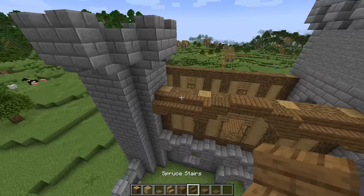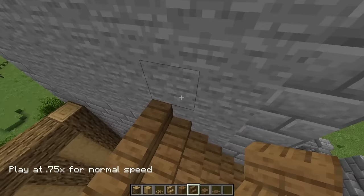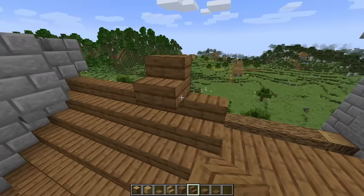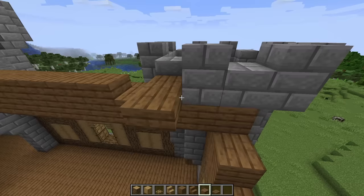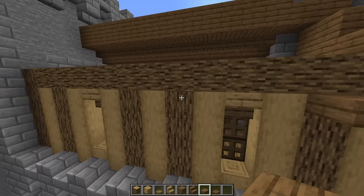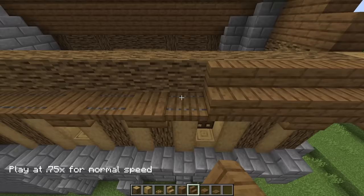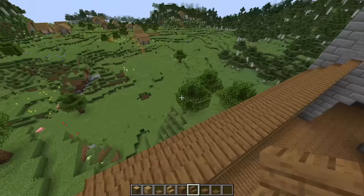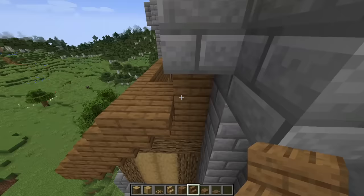After that we're just going to start going up with stairs for our roof, and place upside down stairs underneath. Once you get to the center just place a line of full blocks, and then slabs on top. On the back side again place spruce top slabs in line with those vertical logs, then trapdoors in between across the entire wall, and one more trapdoor on the end. From here just go up with stairs and upside down stairs for the rest of the roof, and don't forget to place your upside down stairs on the outside. In the center just place one facing the wall.